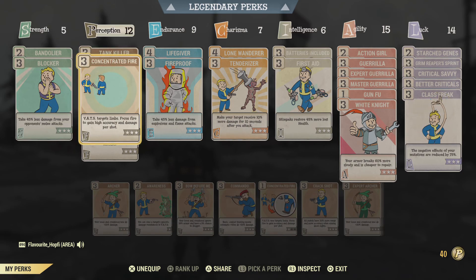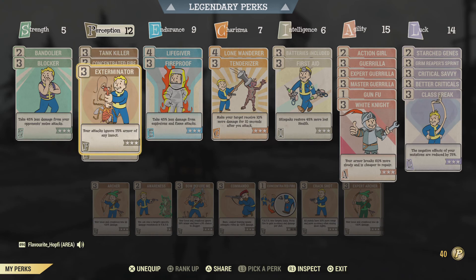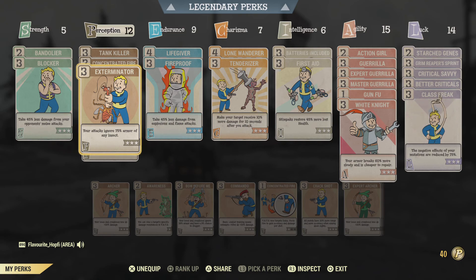Onto Perception — we do have Tank Killer, Concentrated Fire, Exterminator, and Glow Sight. The most important one is Tank Killer: more armor penetration and a stagger chance, which now works for pistols. Tank Killer is a must-have choice for this build. Concentrated Fire at Rank 1 would be enough, but since we wanted relatively high Perception anyway, Rank 3 doesn't hurt. Exterminator and Glow Sight are relatively situational. I like to use those perks on Gunslingers or Guerrilla builds since I wanted high Perception to target weak spots. Exterminator is especially useful if you're fighting something like a Mirelurk Queen — you really see a big difference in damage.